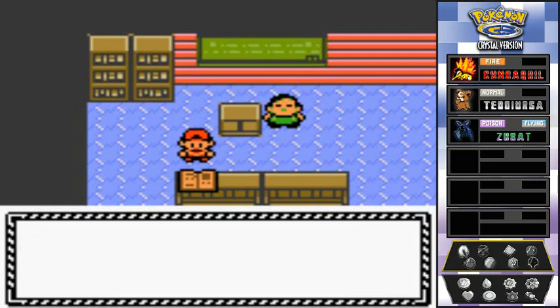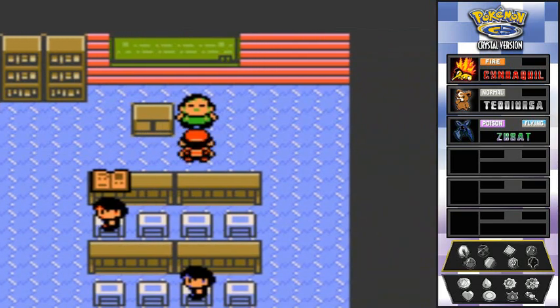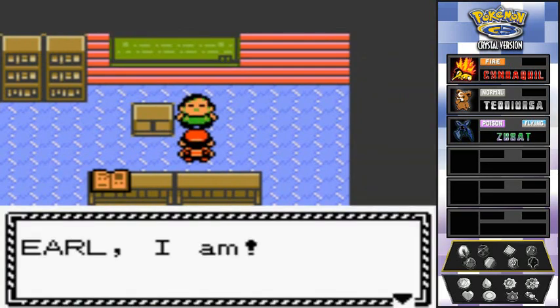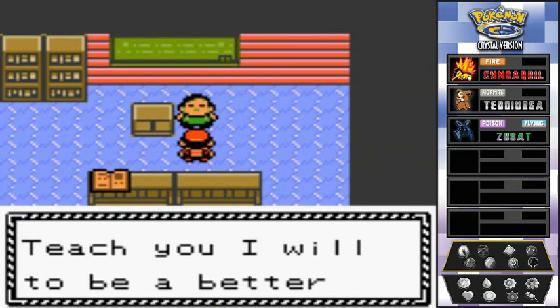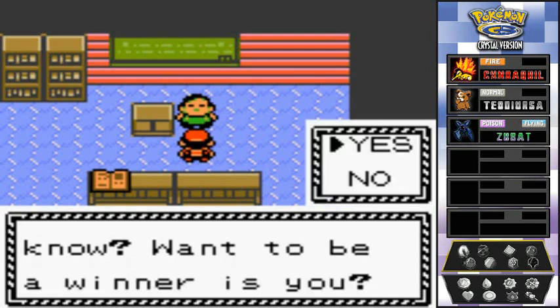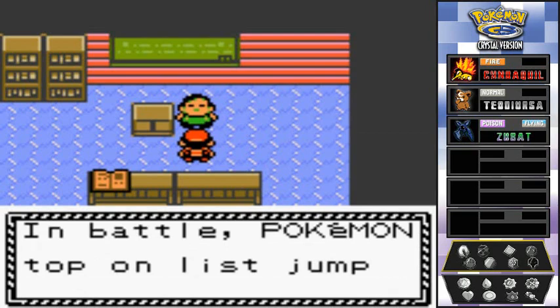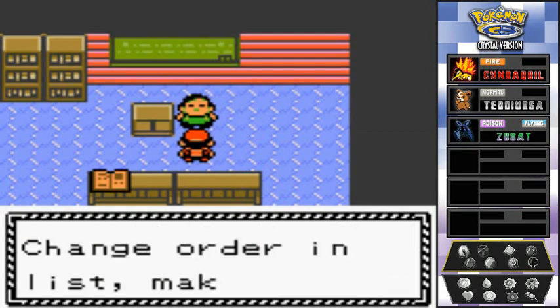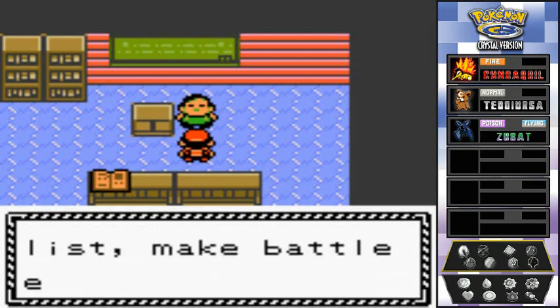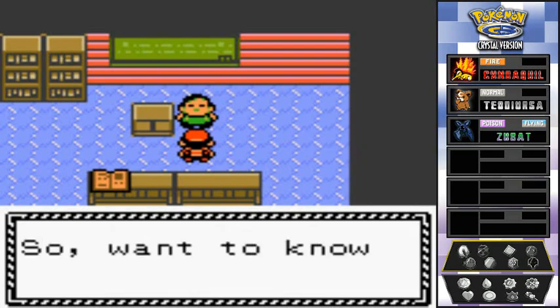The blackboard continues: 'People who catch and use Pokemon in battle are Pokemon trainers — they are expected to visit Pokemon gyms and defeat other trainers.' The next page is blank. The kid says 'I haven't written anymore' — what a slacker! Earl says again: 'Earl, I am wonderful. Pokemon, yes — teach you I will to be a better trainer. Want to be a winner? Teach you I will.'